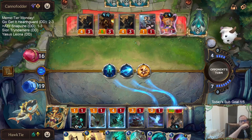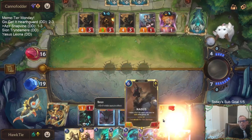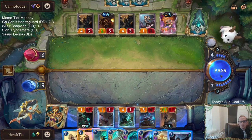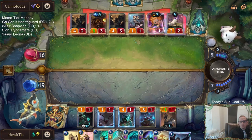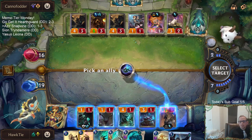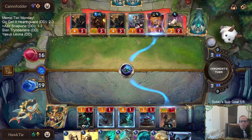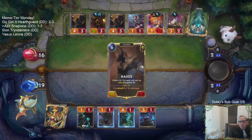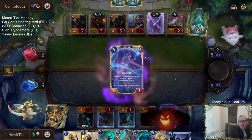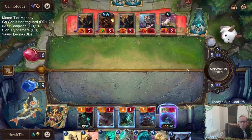I want to see if they play one more burst. I think they may play one more removal spell here. Oh, that would have been perfect if they'd played another Mystic Shot — then I get to Rite of Negation all three. I was definitely going greedy. Man, they only have two cards left — not very many cards. They probably don't have another Mystic Shot, right? I guess I should be doing it on the 4/1 just in case, but I wanted to level up Nasus if I could. Alright, that worked out really really well.